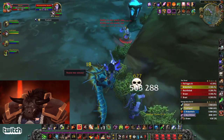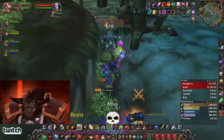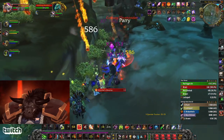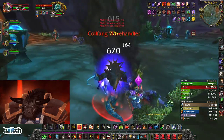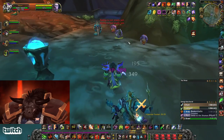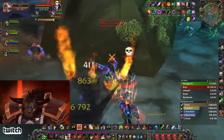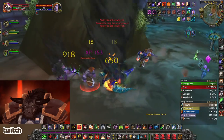On the slave pull, make sure you get threat, clean them down. On one of these slave handler packs you can just hit the champion — or the handler rather — one time to get threat, and then focus on the rest.